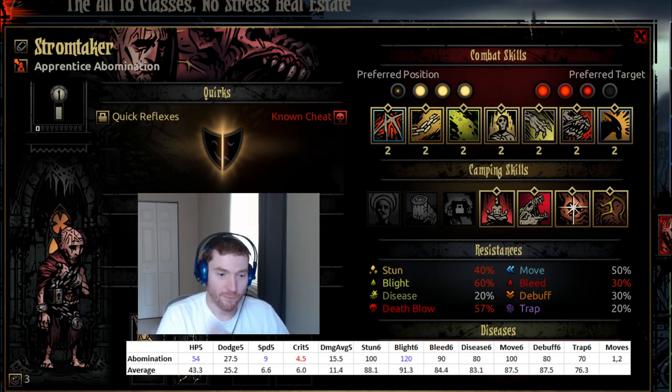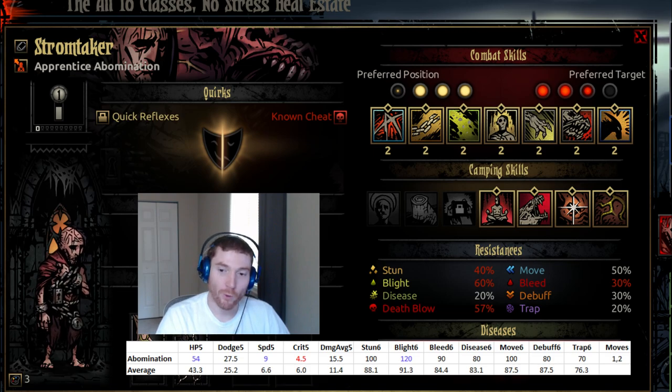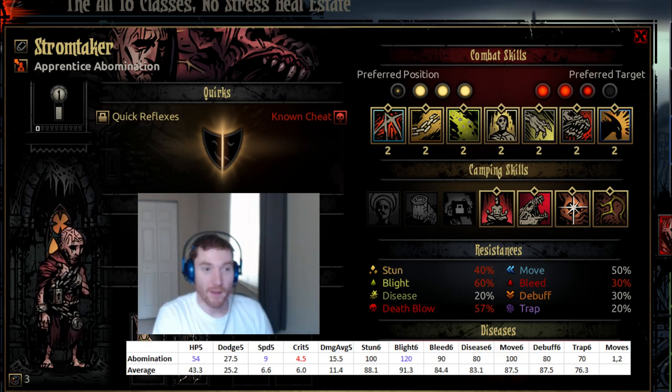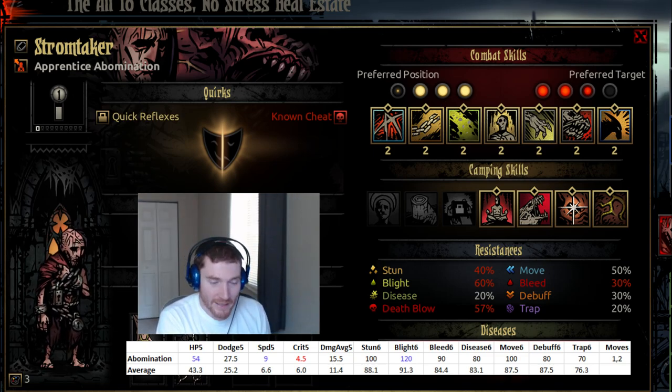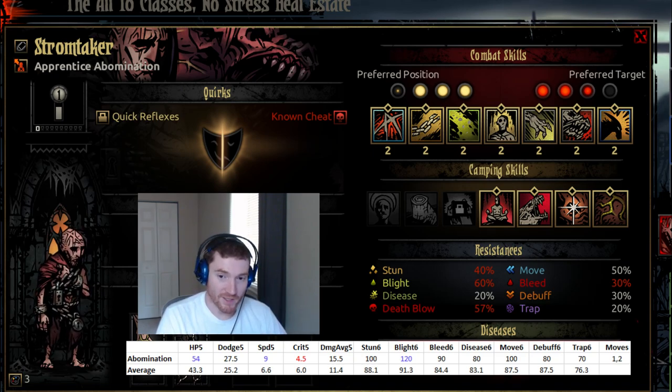I recognize basically four roles in this game: stunning, damage dealing, stress healing, and healing. When I build party compositions, I want to have as many of those roles covered as many times as possible. The Abomination is primarily a stunner and secondarily a damage dealer.